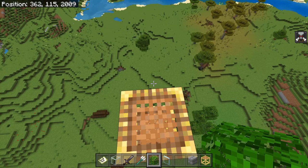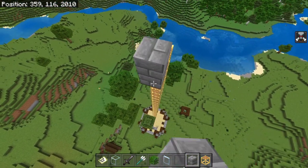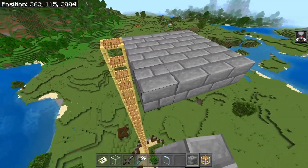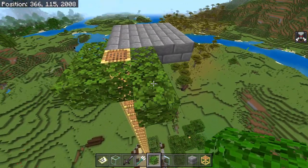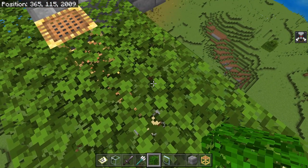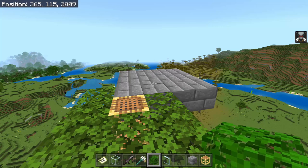After building up by 32 blocks, we're going to build a 4x4 platform out of normal building blocks right over the trident killer — this is going to be where the kill chamber is for the raid farm. Then build a nice AFK platform where you stand for the farm to work. Make sure everything is made out of leaves so no mobs will spawn up here with you.